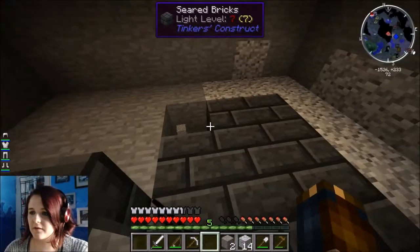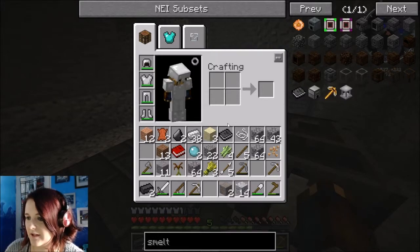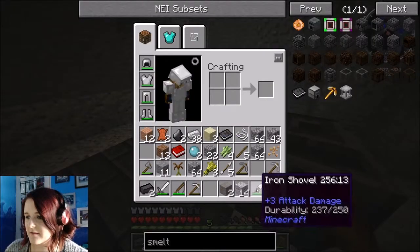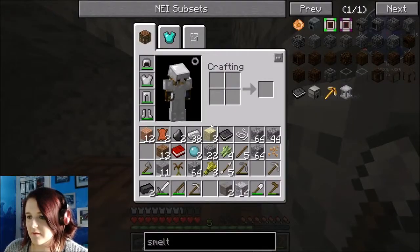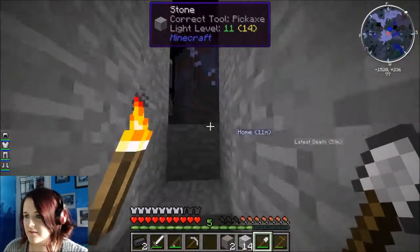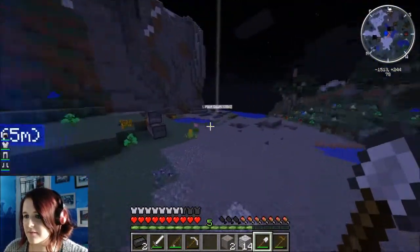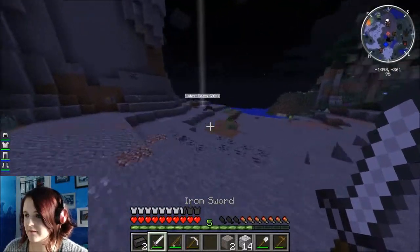Definitely need a lot more of that stuff. Do we have any clay? I think clay is the thing we are missing. We've got 22 gravel, and we need sand and clay. If we happen to find any spiders - found one! I win, you lose.